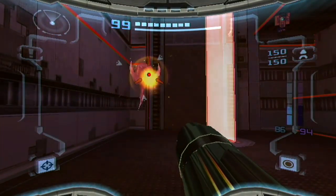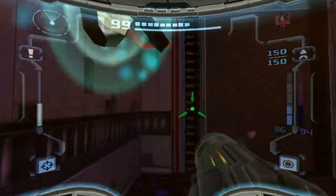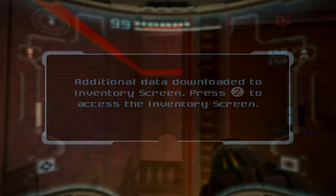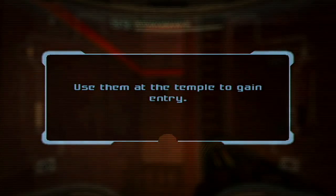You can make that! And with this - boom! That's all the keys. All Sky Temple keys found! Use them at the temple to gain entry.